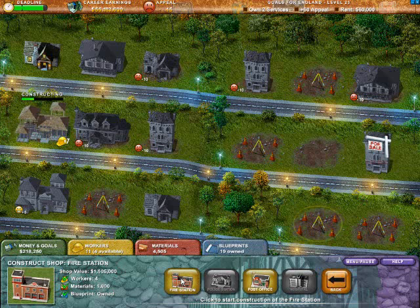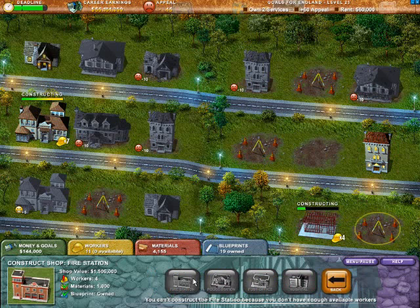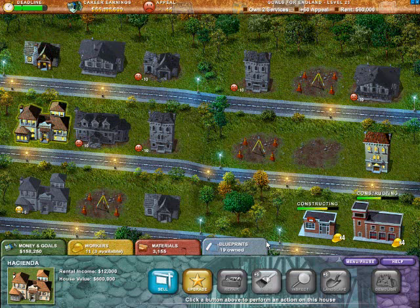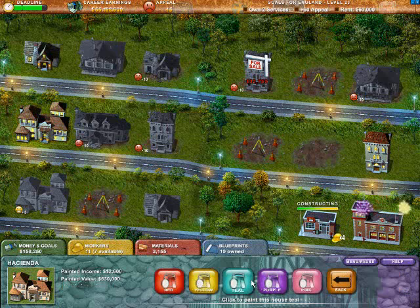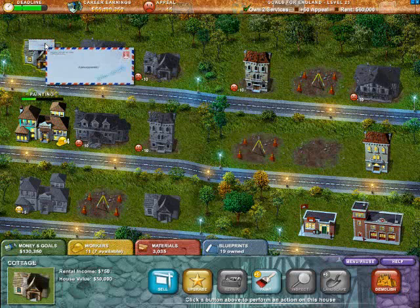We also need two services, which we could probably knock out right here. Post office and fire station both require four workers. Let's go ahead and do that, and we'll pick up that Venetian — heck yeah! That takes care of our two services right off the bat, which is nice. The second those guys are done we're going to paint this Hacienda. We might not need a garden center — hopefully we can just get a landmark and that'll take care of it for us.